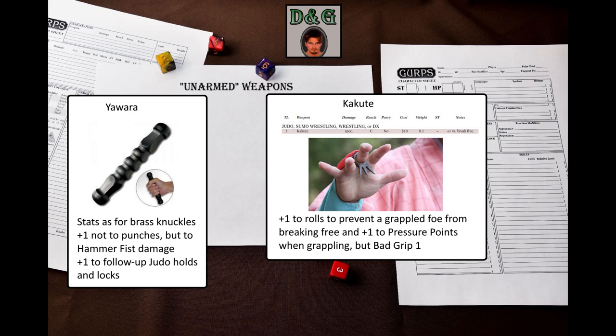Twisting the rings into position for grappling or out of the way for other tasks takes a ready maneuver. So this is an unarmed grappling weapon, if you can even call it a weapon – but it's on the weapon table, so it must be.